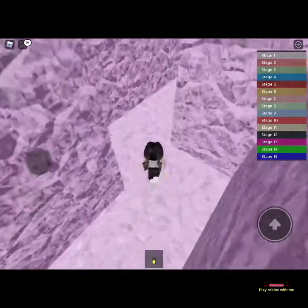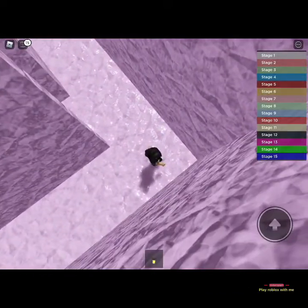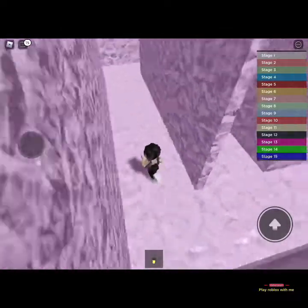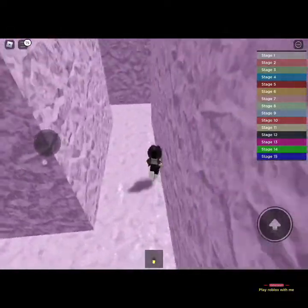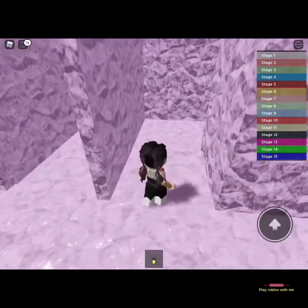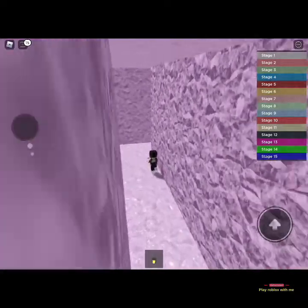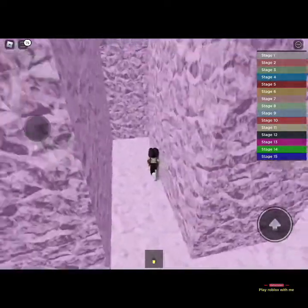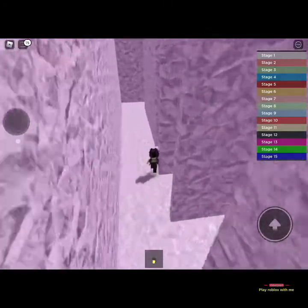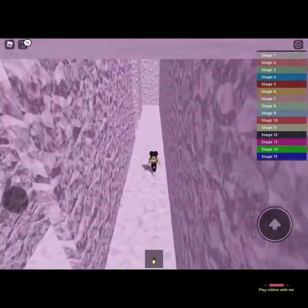I don't know what this is — oh, I guess it's a maze! Let's go this way. Maybe this way? No, that's the wrong way. Let's keep going this way then. Not this way... maybe this way? Am I just going in loops? I look so small in this. I think I'm just looping now — this is gonna take a while.